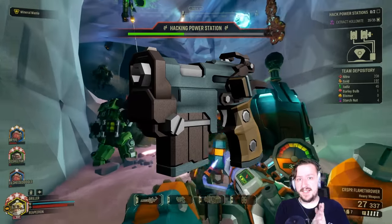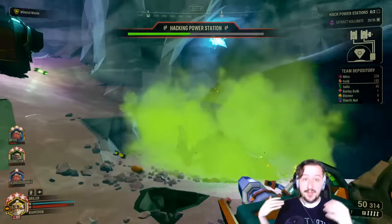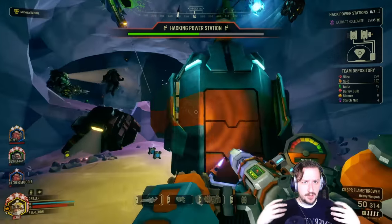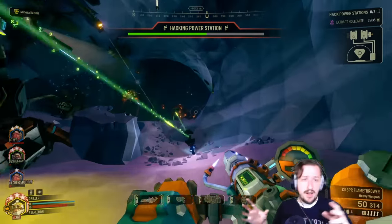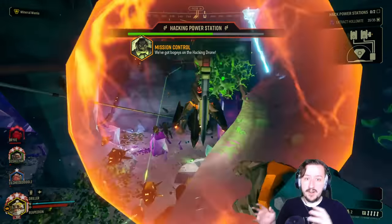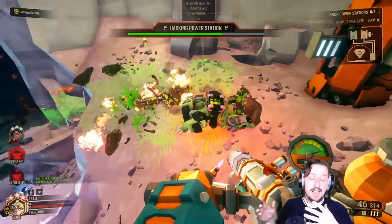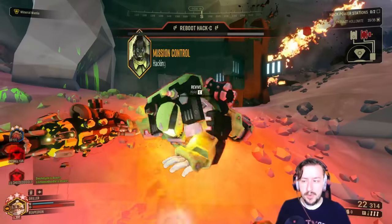Today we're going to be talking about the Subata handgun, which has recently been changed as of Season 4 in Deep Rock Galactic. This is Driller's first secondary weapon, available at the very start, and it's been a weapon that a lot of people have wanted changed for quite a while. These builds are specifically non-overclocked builds, focused towards brand new players or players just getting back into Deep Rock without any overclocks. We will be talking about overclocks at a different time.